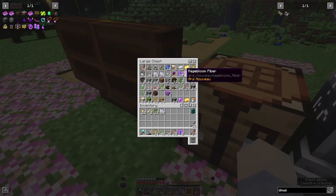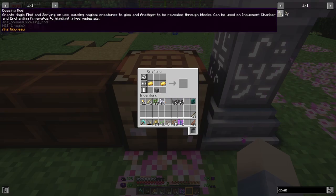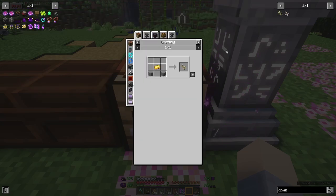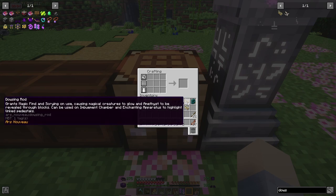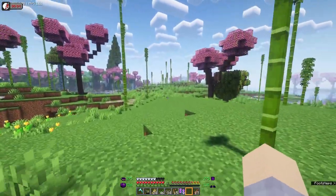To make the dowsing rod, we need some gold and some Archwood. Let's make a couple of these — we've got three to work with: our almost-dead one and a couple more. We're going to head over to that Archwood Forest.